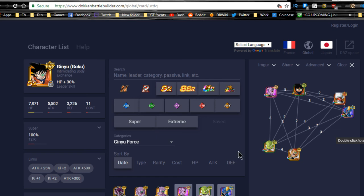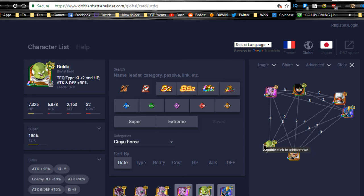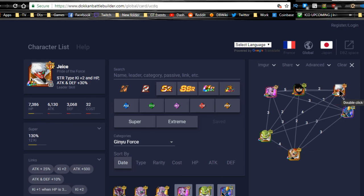Overall it's definitely a fun team to run — Ginyu Force is always fun to play around with. I still haven't gotten the LR Captain Ginyu myself; I still need to 100% my Guldo and whatever Friday's character is — I think it's Jeice. It's probably Sunday by the time you're watching this, so I'll have either done it by now or finish it up tonight. Thanks for joining me, make sure to hit that subscribe button if you're new, and I'll catch you all later. Peace out.